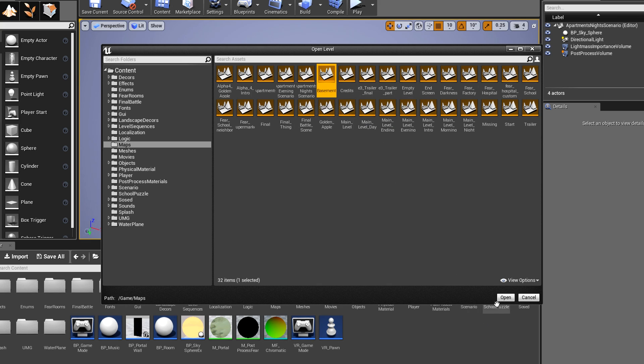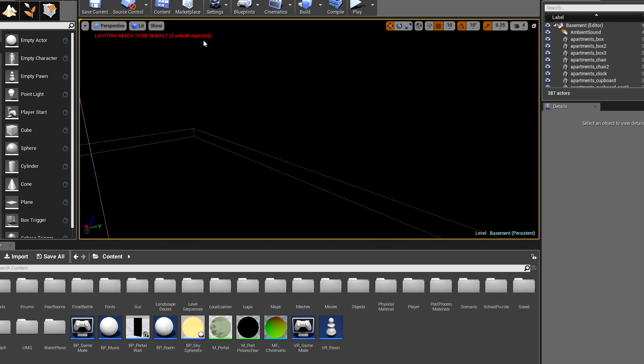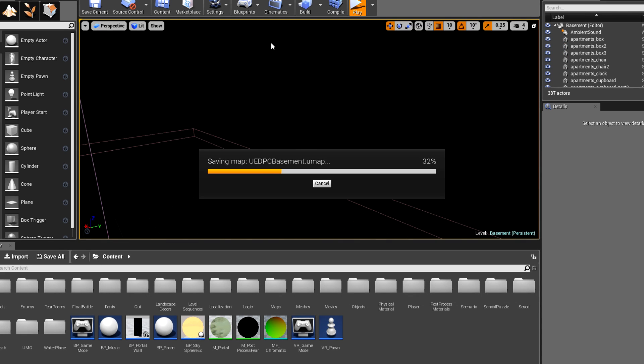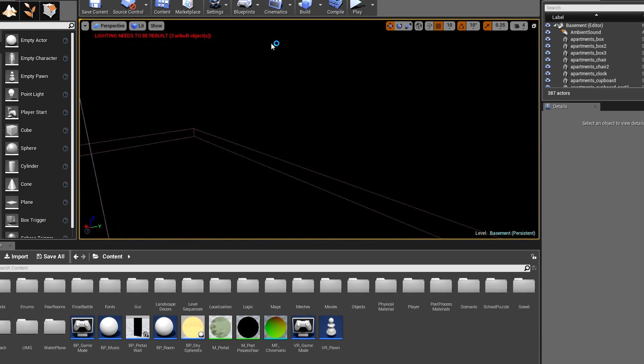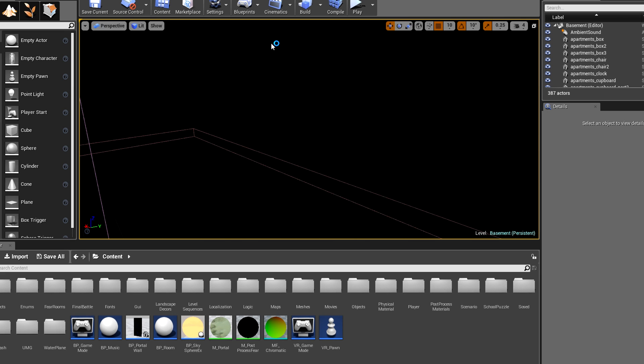Alright, so next we have Basement. What I'm finding really interesting is how everything's loaded into different maps and they're not all part of one big map — you'd think that's how they do it. UEDPC basement — again, the lighting needs to be rebuilt. Maybe it's all going to be screwed up once we get in there. Let's go back into the basement.